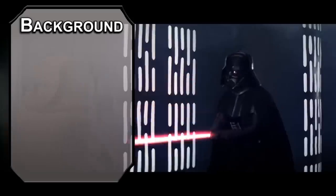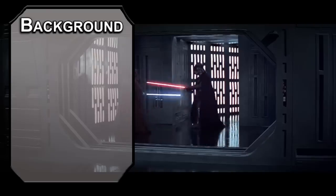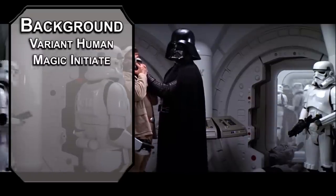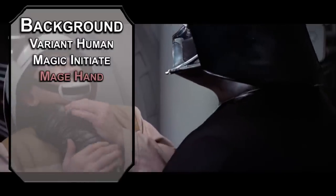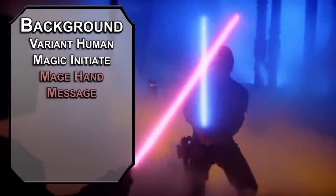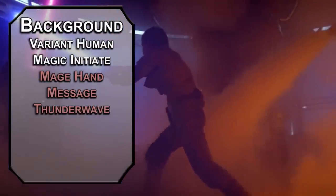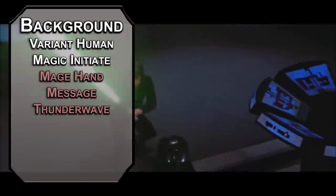Speaking of, Obi-Wan says you're more machine than man now, but I did the math and you're like 43% machine tops. So while the Warforged was considered, I'm counting that robot body as a variant human. For your variation, Magic Initiate lets you grab two cantrips and a spell from a list of your choice. I'd go for Sorcerer and take Mage Hand to move objects weighing 5 pounds or less with a floating spectral hand, and Message lets you use the Force to communicate with someone within 120 feet of you and they can respond as well. For the first level spell, Thunder Wave is a nice Force push equivalency, forcing a Constitution save of 8 plus your proficiency bonus and Charisma modifier, dealing 2d8 thunder damage to those that fail and pushing them back 10 feet.